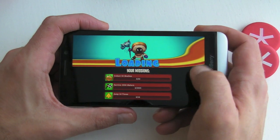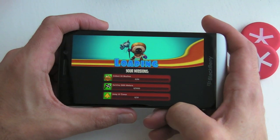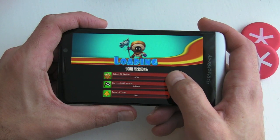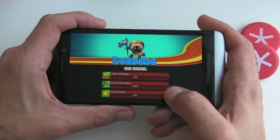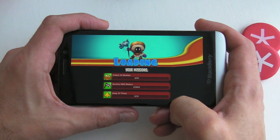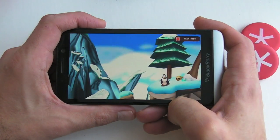There are a few different modes — the survival mode and that sort of thing — which is what I'm jumping into. As you can see, it tells you what you need to do: collect 50 skulls, survive 2000 metres, and jump 10 times. This is the first level of the game; I'm just going to start on this one because it's relatively easy.